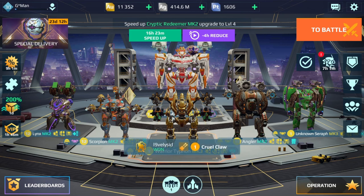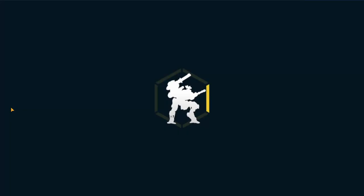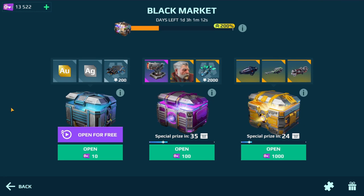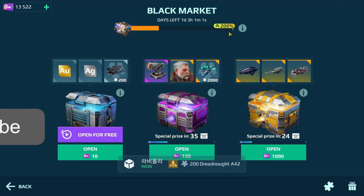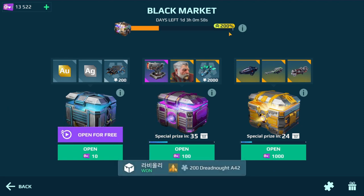Bird boy wanted me to open some silver black market crates with the 200% faster progress thing. So I spent $5 and got some additional keys — I had about 1,400 keys and then I bought 12,000 more for like $5, actually $4.98.